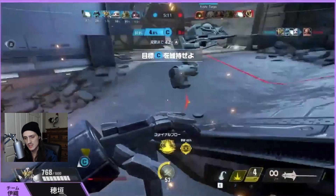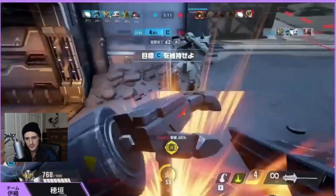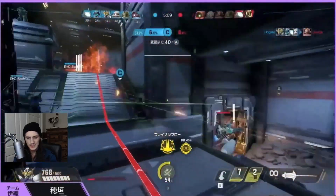Barbatos pairs very well with a character like Sazabi because you can dive together, and also because Sazabi will give you information about where the enemy is with its enemy search, so you can use that to time your engagements. It's very good to have those together. If you don't know what to do on Barbatos, get to cover.